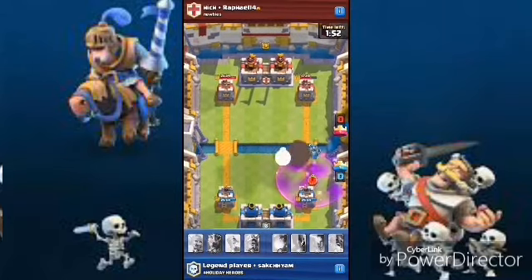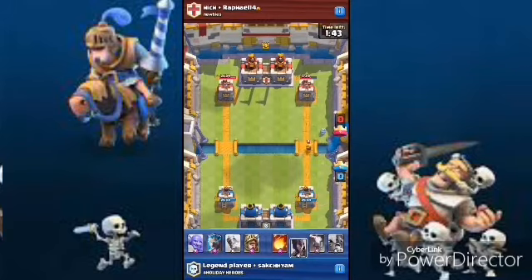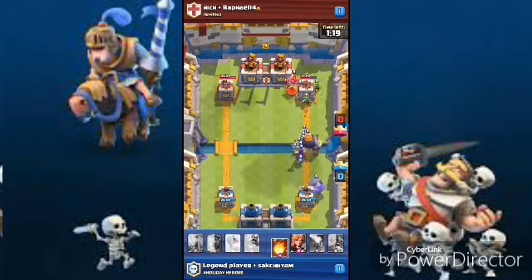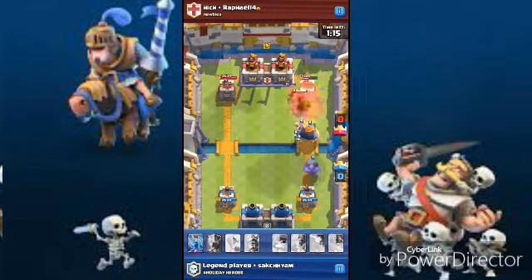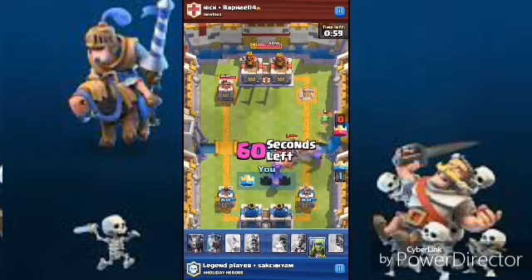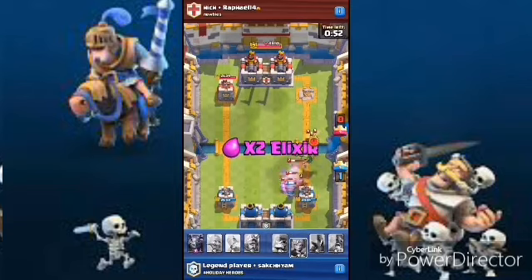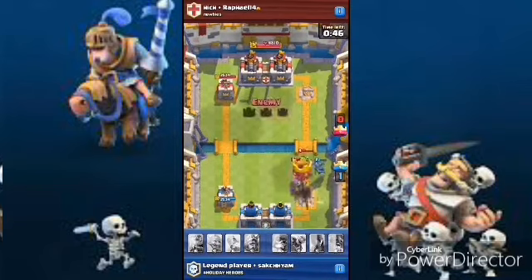He got so many troops and giant skeleton — check that out, we are winning in damage. He had not even touched our tower. He dropped a golem and a wheezer, and fireball hit them. Then the troops took out that tower. Nice tornado right there — he had not even touched our tower.